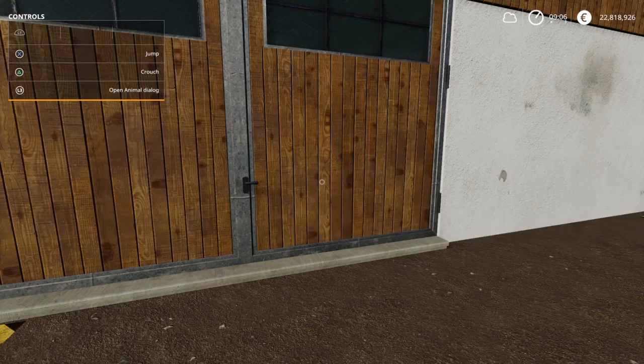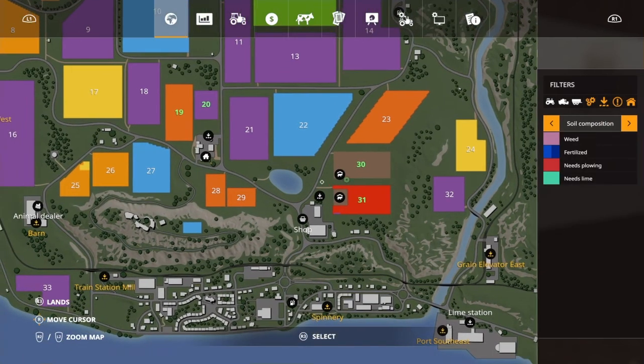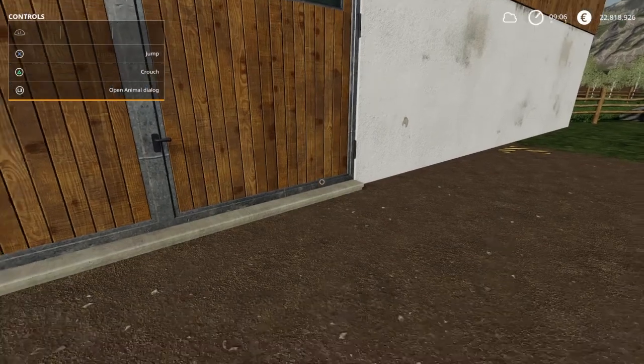Another thing you can do for a more immersive experience: you can buy a livestock trailer and actually drive to the livestock market on the map. Your animal dealer on this map is down here — this is Felsbrunn, the base game map. You get Felsbrunn and Ravenport in the base game. You can take a livestock trailer, go down to the animal dealer, buy the animals, bring them back, and empty them there.